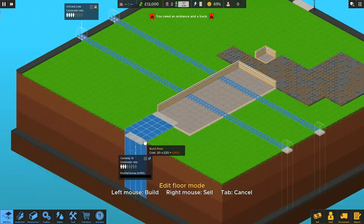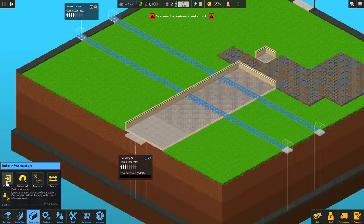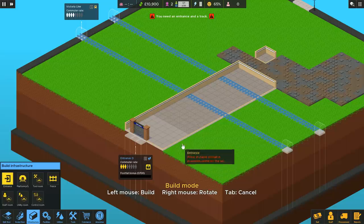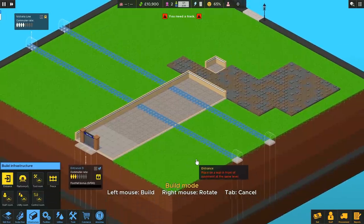We need to extend our station out to an actual connection over there. Now we've extended the station a bit, we need to slap down one entrance point right there. So now we've got an entryway, though the station's not open yet — we don't want to be opening it just yet, we're not quite ready for that business.